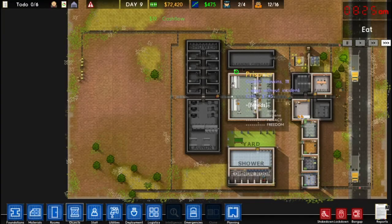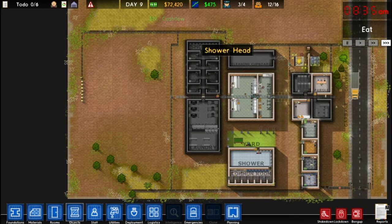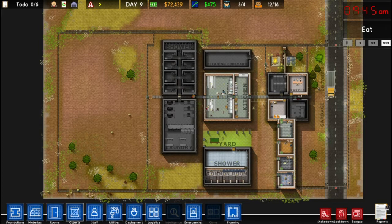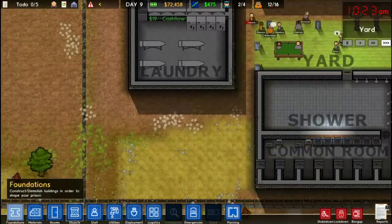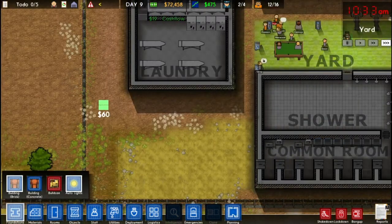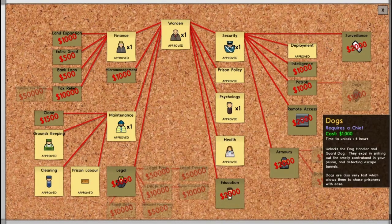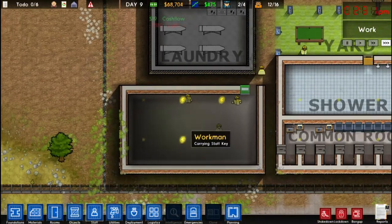While we're waiting for health to research, I'm just expanding out my prison. If you're watching from the beginning, this is the same prison I've been using for all my tutorials. We're going to build a room for this. Health has been researched and our little room has been built.